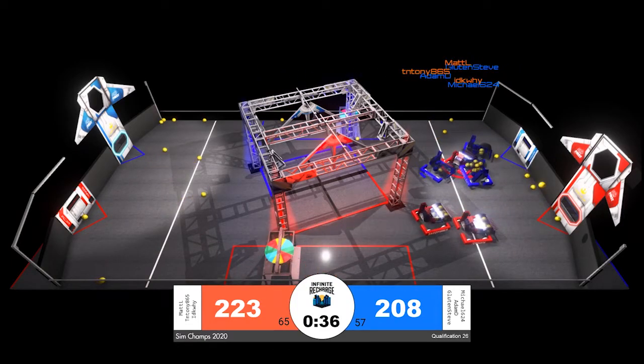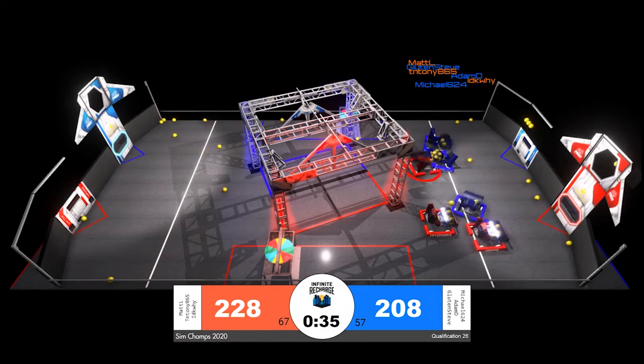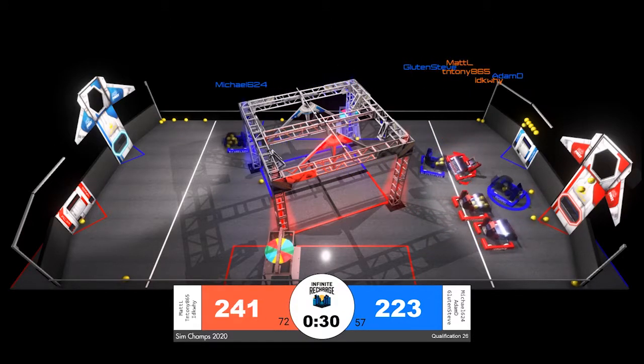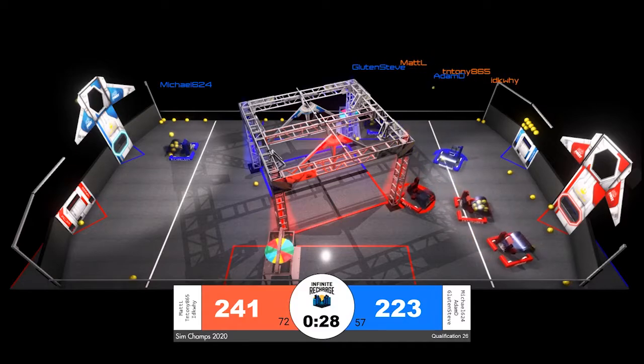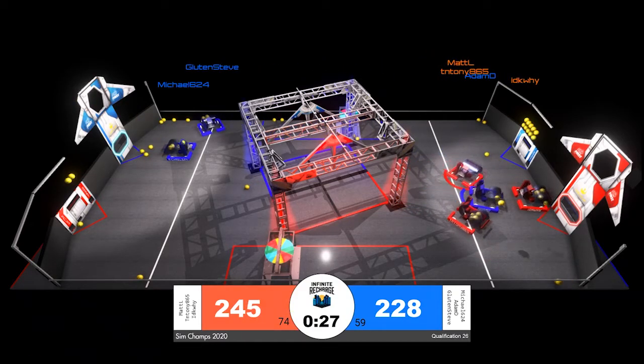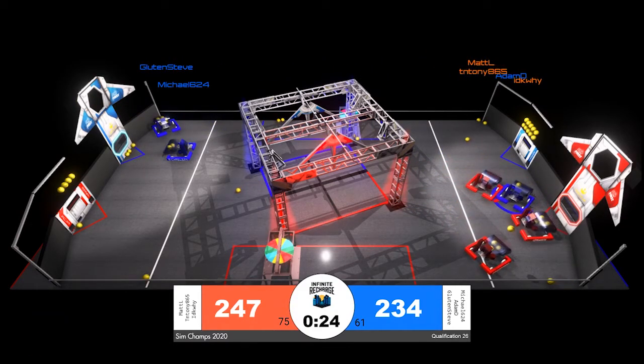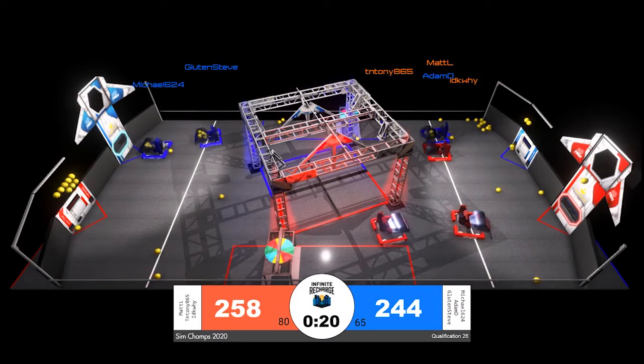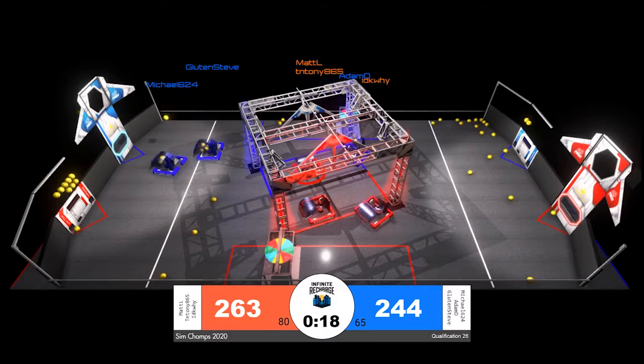IDKY of the Red Alliance trying to get Adam D out of the way so that they can score. They're joined by TN Tony — two scoring Red robots. This match is showing a lot of defense compared to other matches. We're seeing some big moves by Adam D of the Blue Alliance as they try to get in the way of all three Red Alliance robots and slow down their scoring.